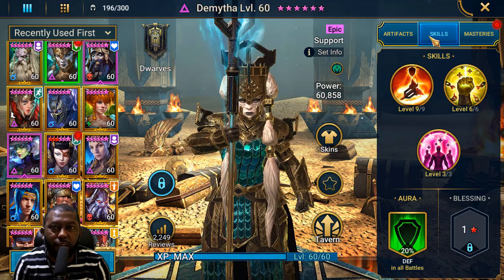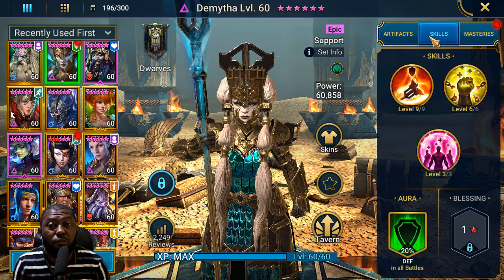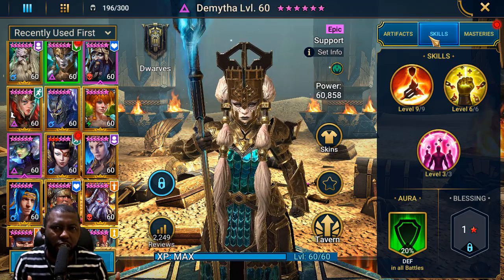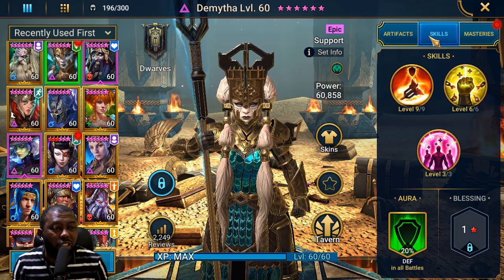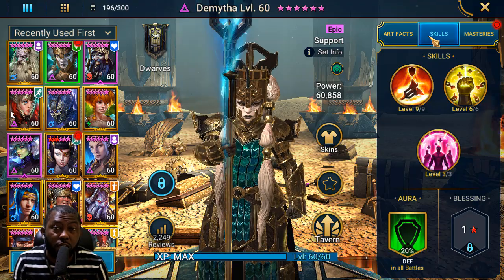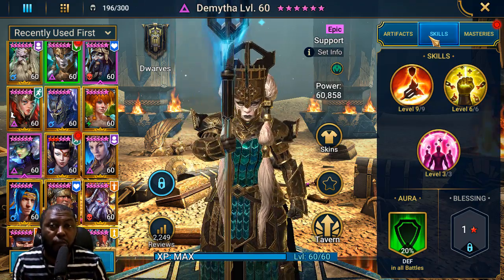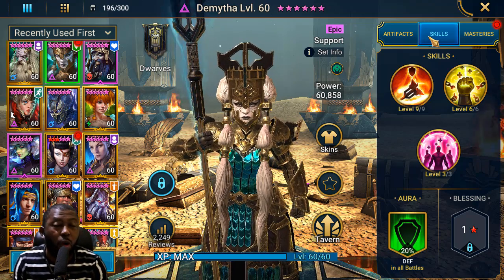What's up guys, B5D here, and this is my champion guide or champion spotlight for Dimita, a void affinity dwarf who has been in the game just this year — she was released this year as part of a fusion for another legendary champion. She has come to stay in Raid Shadow Legends as one of the champions that makes unkillable teams happen for newer players.